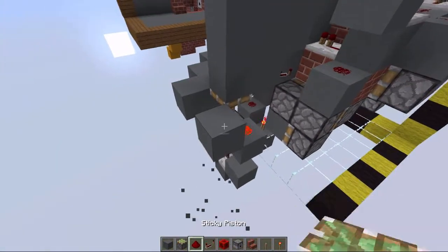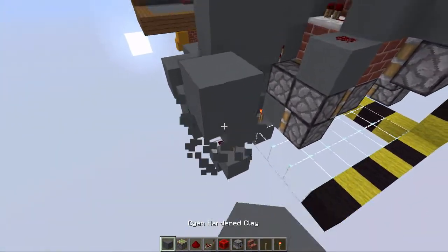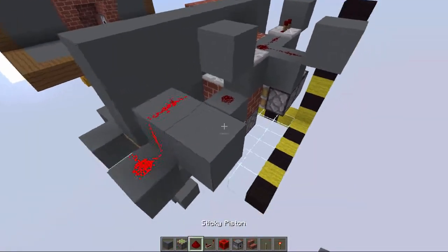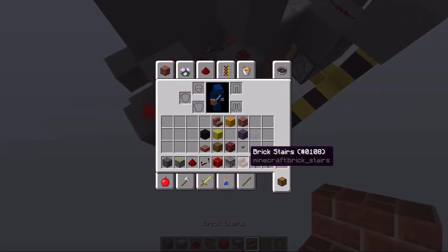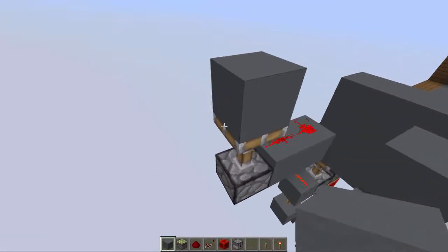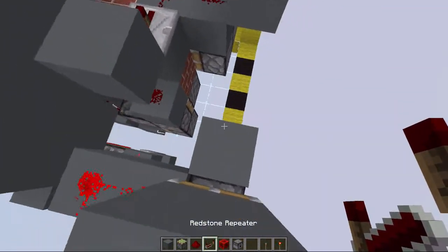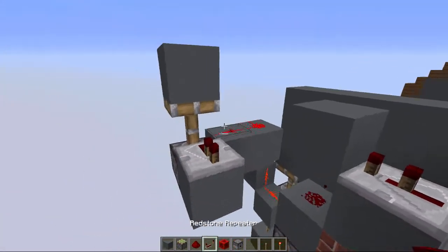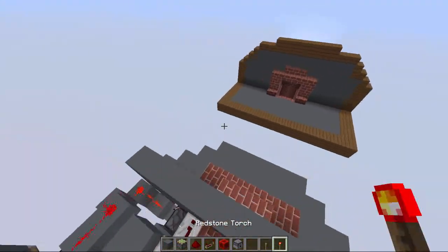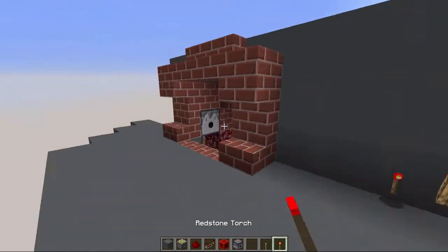Then we just have to get this line up and run it to here, where we are going to create a monostable circuit with a piston and a block. Then let this face into a T flip-flop. And now we have our activator — so it closes and opens again.